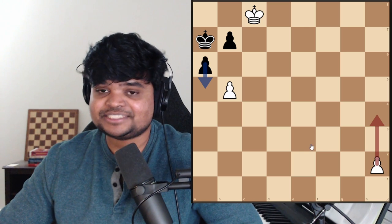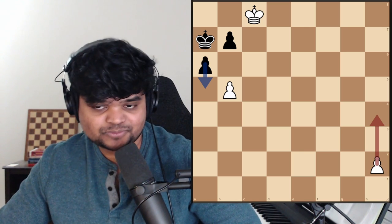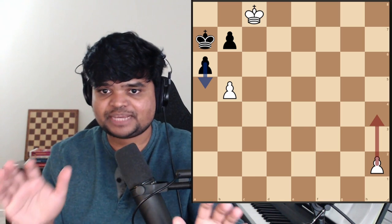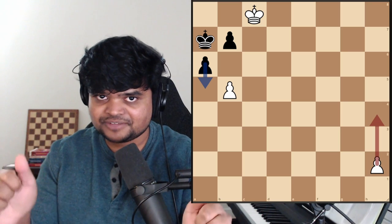The first position is really simple but extremely complicated. It's white to move and win. So think like you're in an actual chess game yourself. Pause the video, solve it, I'll come back.